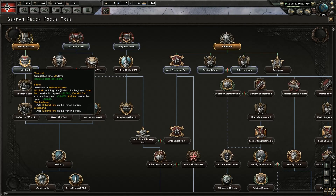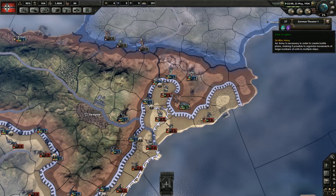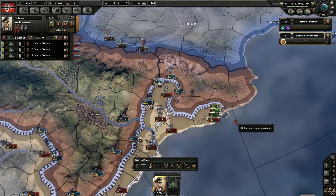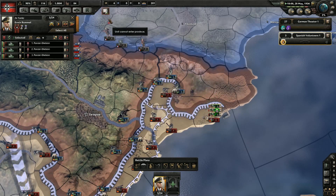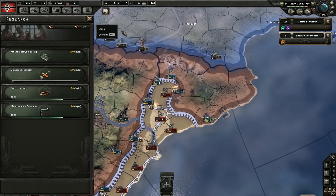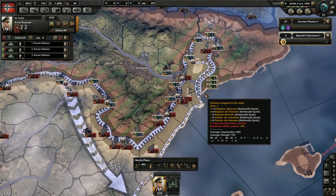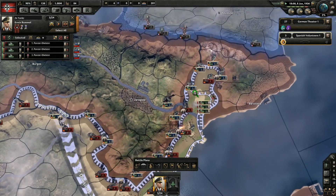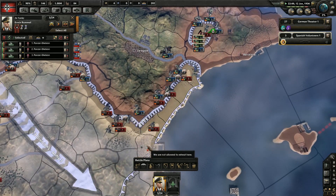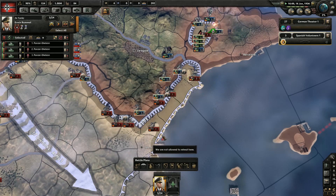Let's go with the West Wall — 12 land forts on the French border. Yeah, we'll take that for now. We'll take Barcelona. Thank you very much. Basic machine tools — let's go with Dispersed Industry. Take over them. We just plow through here — it's really no contest. Very little contest, I should say.